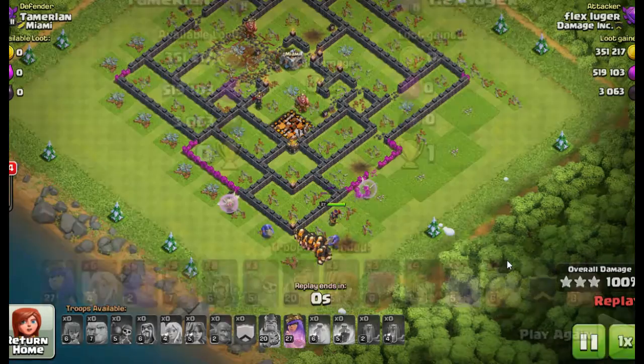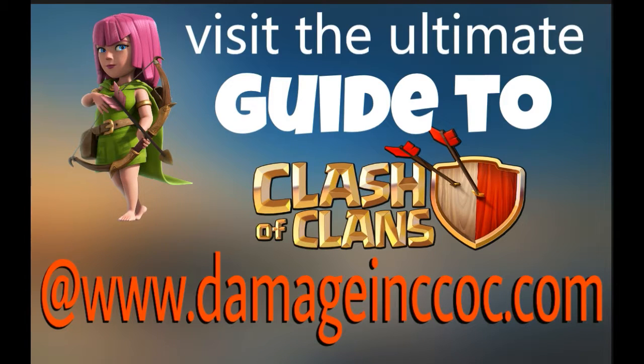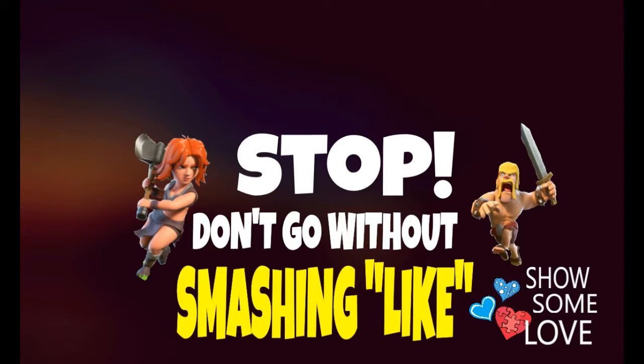I would suggest watching this again. As far as troop count for Town Hall 9 and Town Hall 10 goes: start off with six of each — six healers, six giants, six wizards, six valkyries, six of everything — then work from there. You may have to bring a few extra giants or a few extra of one troop type to your liking. For Town Hall 9 bring two poisons, a jump, a rage, and two heals. For Town Hall 10 bring four earthquakes, two rages, and two heals — that's always been the best combination for us.